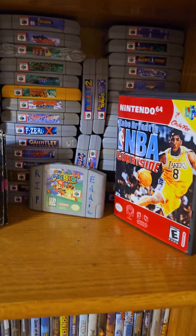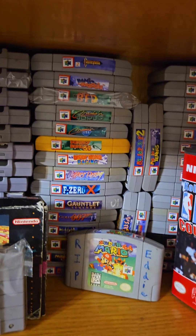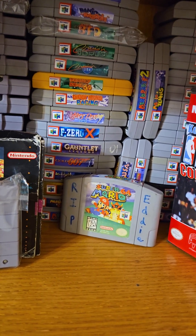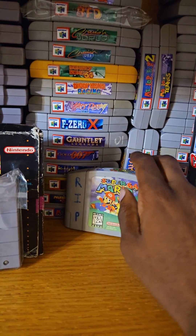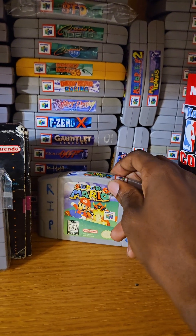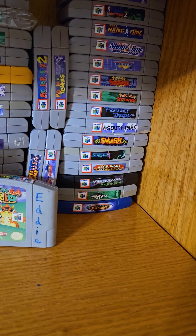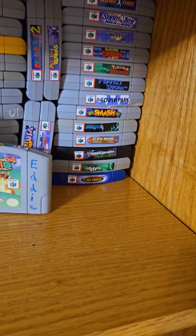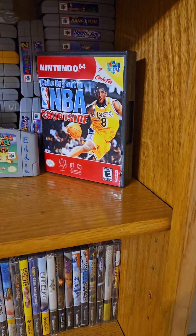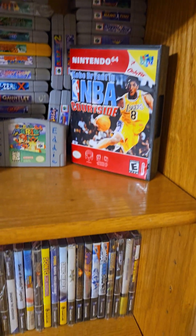Right over here is my N64 collection — nothing changed except for one game. The Nintendo 64 collection includes Conker's Bad Fur Day, the Cruisin' games, Donkey Kong games, GoldenEye 007, Killer Instinct, Zelda Majora's Mask, the Mario games, and Mario 64. There are more classics here — some I had as a kid, some bought over the years. There's also a box copy of Kobe Bryant and NBA Courtside in a protected case.